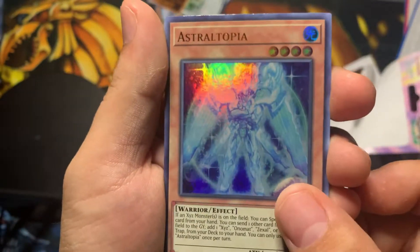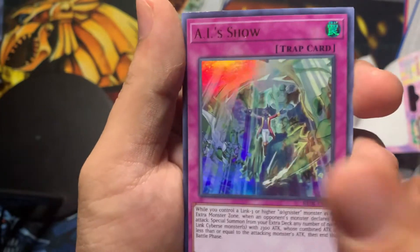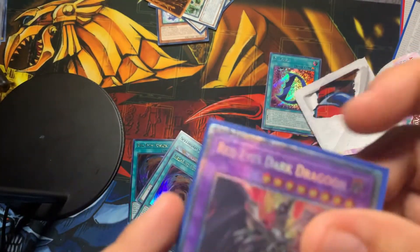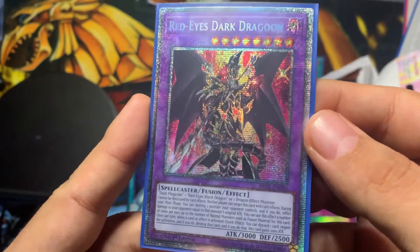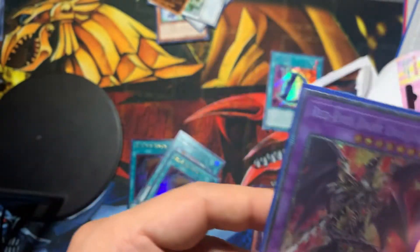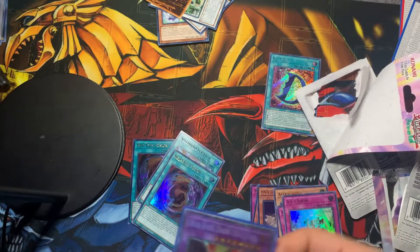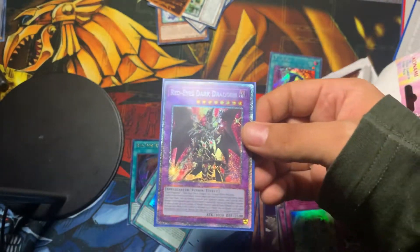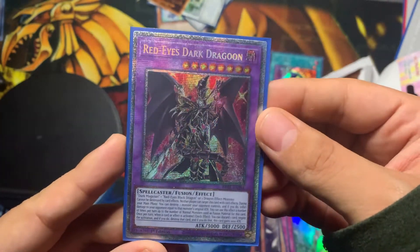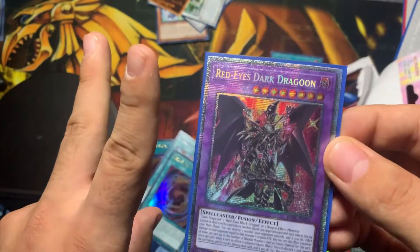All right — Astropia, Kaiju Capture Mission... there's no way this booster is going to top that. No — wait, Speedroid Scratch... wow. Starlight Red-Eyes Dark Dragon again! Oh wow! I saw the top corner and I was like, that's the only card in it. All right guys, we pulled Beatrice Lady of the Eternal — what else did you pull? Relinquished — starlight Red-Eyes Dark Dragon twice! Guys, we have to upload this tomorrow, no doubt. All right, we'll see y'all later. Thanks for watching the channel.